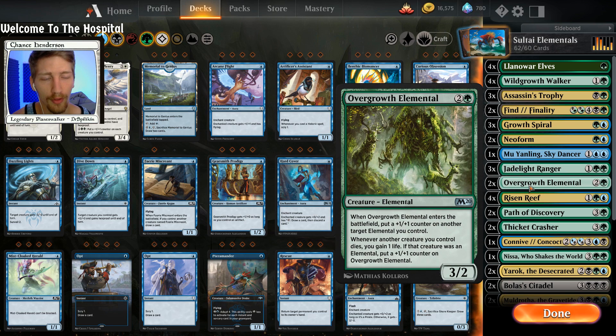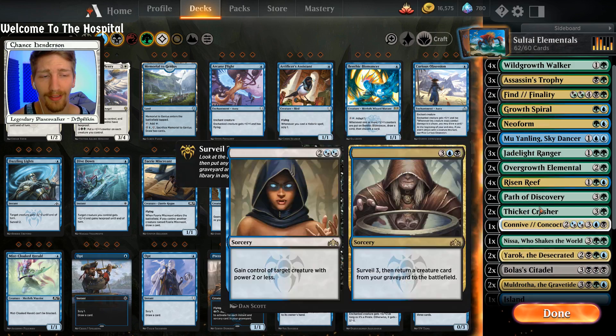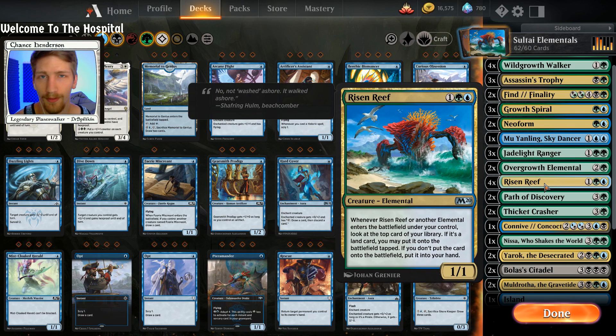Two copies of Overgrowth Elemental, which is honestly a pretty awesome Elemental in a deck like this. If your opponent keeps trying to remove your Elementals, you're at least going to gain life, which is awesome when you hit Bolas's Citadel and can restack your whole board. It can get really big itself too. Risen Reef — we talked about this card in our Temur Elementals deck, and this card is awesome. I expect to see a whole lot of builds around it.